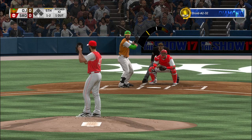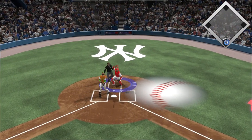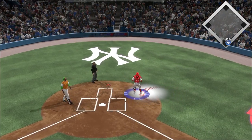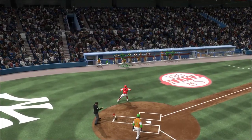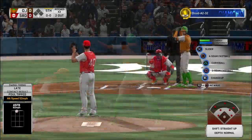Ready now — Charlie Blackman. Here he comes on a ball and two strikes. Now a swing and he pops it foul behind the plate. And he'll put this one away in foul territory for the second out.